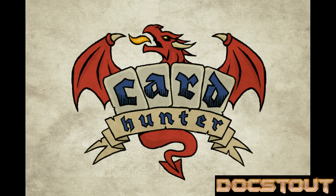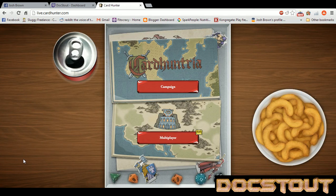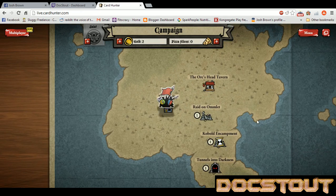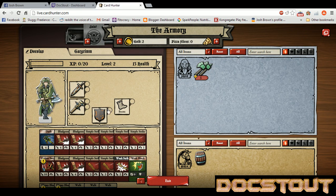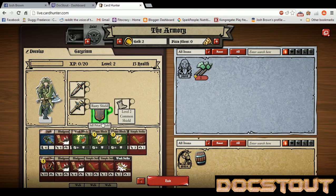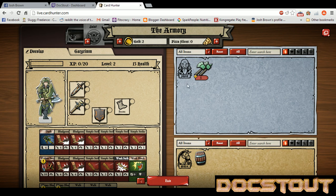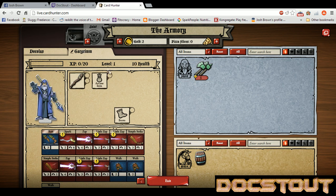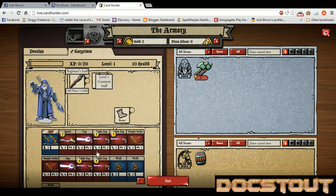I'm gonna just log in and then switch to the main game. Alright, Card Huntria — we're gonna continue our campaign where I got my two guys here in the shop. I've got Doc Olas, the elven fighter, he's currently level 2, got him some stuff. Each of these pieces of equipment gets you cards that you get to draw on your rounds, and you collect the cards to represent cool new moves. We've also got Gargrim, who is named after my old World of Warcraft warlock. Gargrim is a brand new level 1 human wizard, so he's got some different cards to help us in the fight.